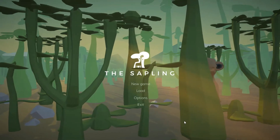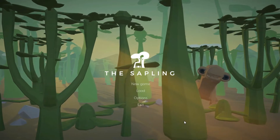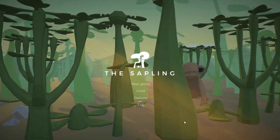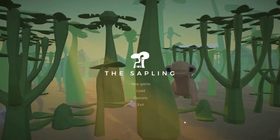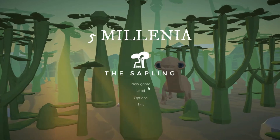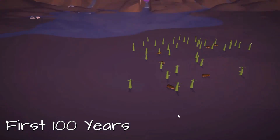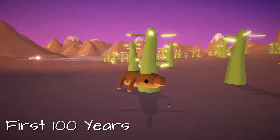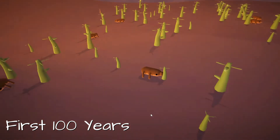Hey guys, welcome back to another new gameplay. This is the indie game early access, The Sapling — the game where you can evolve. I will narrate five millennia to see the plants and animals branch out. It's the first 100 years and now the first start of plants and animals. I try to make the animals look like hamsters so that they can branch off into the mammals.